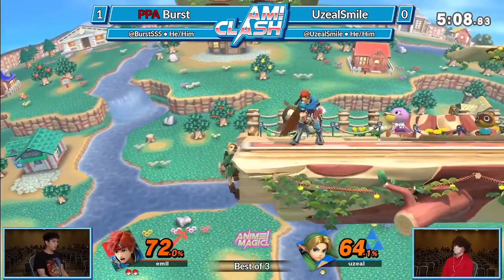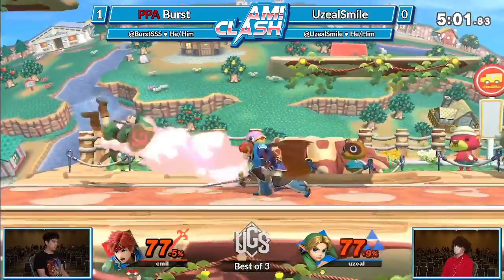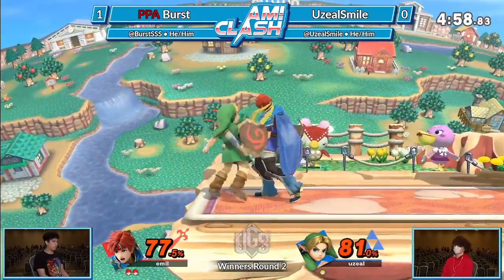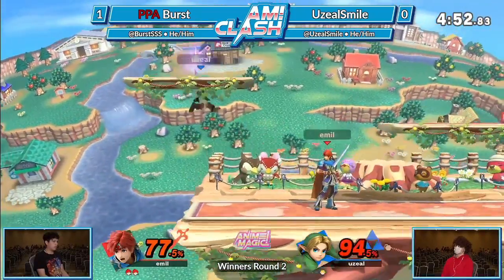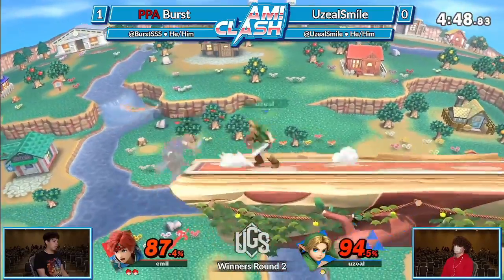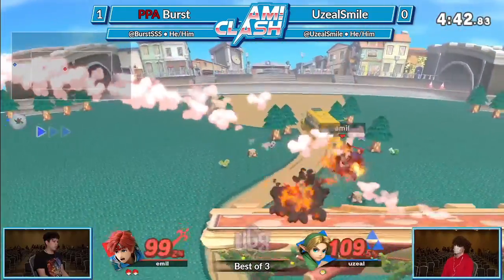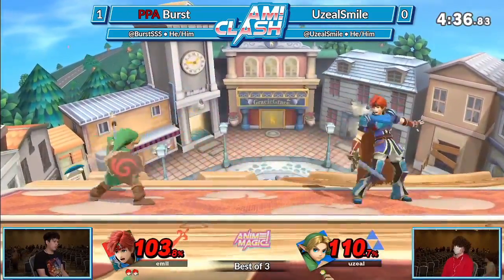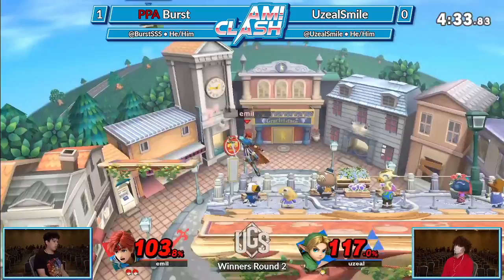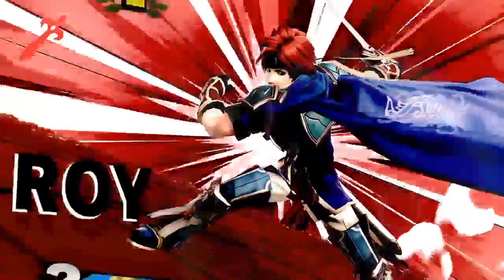Burst is trying to look for the panic option from Uzil, maybe setting up the kill later in the game. He's going to keep him off stage and try to find how he can close out the stock. Uzil is trying to play out of the corner, getting that grab and trying to hold stage — but not anymore. Burst was able to get out, and Uzil was moving around a little too much. He does have the projectiles to play with, but there's the back air — yeah, 2-0 coming out from Burst. Pretty aggressive Roy being able to close that out.